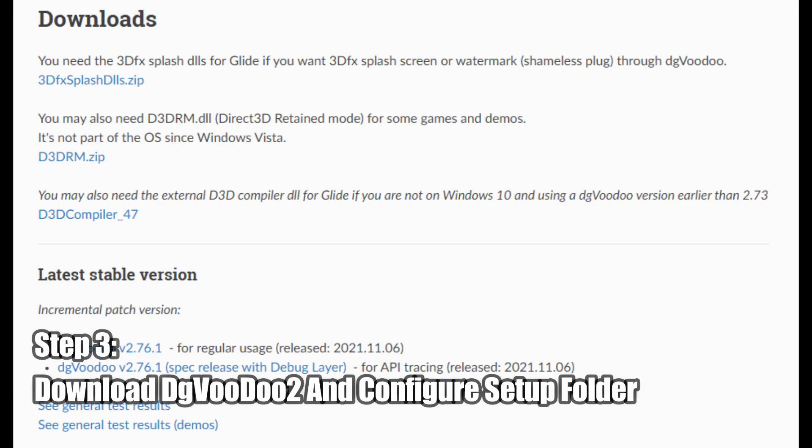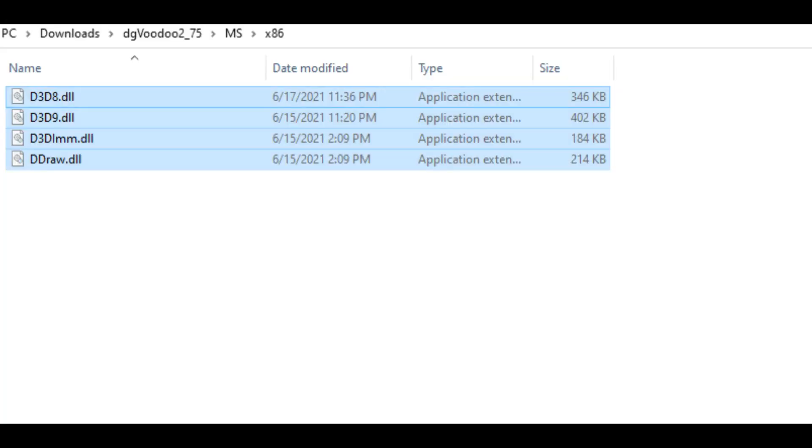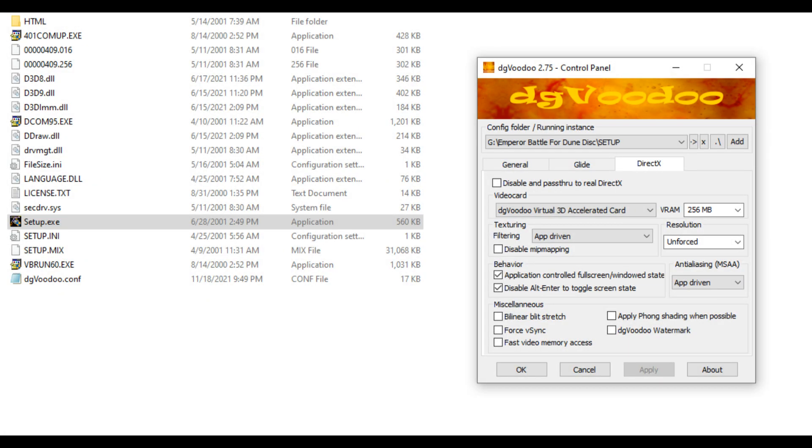Next up, you'll want to download and extract dgvoodoo2 if you don't already have a copy of it, and then copy the files found in the x86 folder of the ms folder of the dgvoodoo2 directory, and paste these files into the setup folder. Once this is done, open up dgvoodoo2 and add the setup folder to the list of config folders.